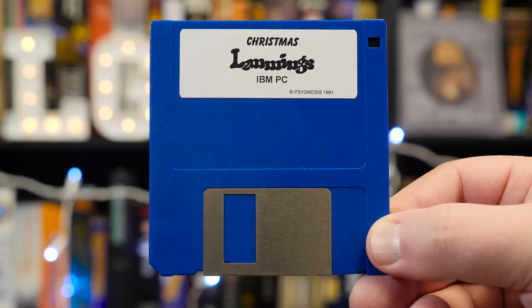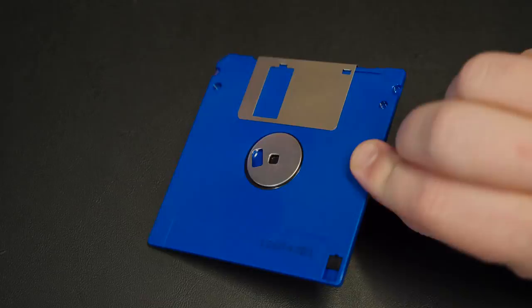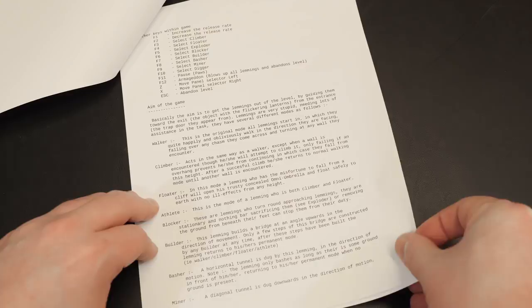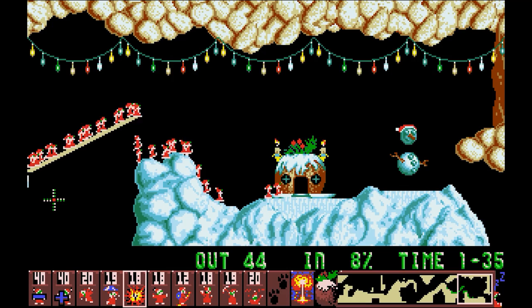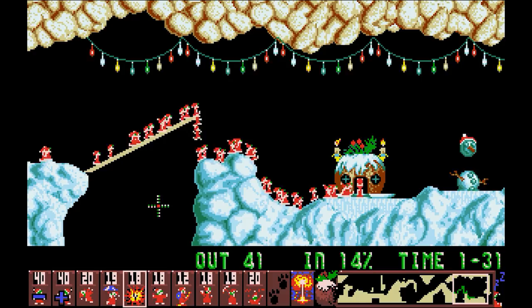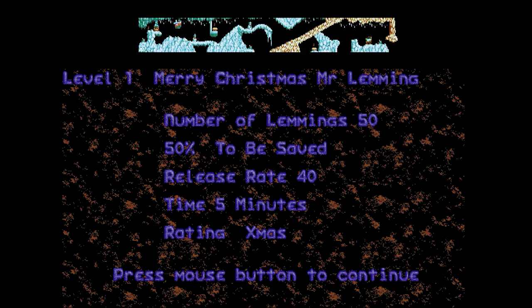Since that wouldn't be released until the following February, Christmas Lemmings was handed out at UK trade shows as a holiday freebie teasing the next Lemmings game. As such, the original floppy disk can be tough to find, especially the IBM PC one. But the disk was widely copied and shared back in the day, so I just made my own disk. It also came with a printable readme file, acting as a brief introduction to both the gameplay of Lemmings and the holiday demonstration disk. Xmas Lemmings 91 was a standalone experience with only two unique holiday levels: Merry Christmas Mr. Lemming and Christmas Bonus.